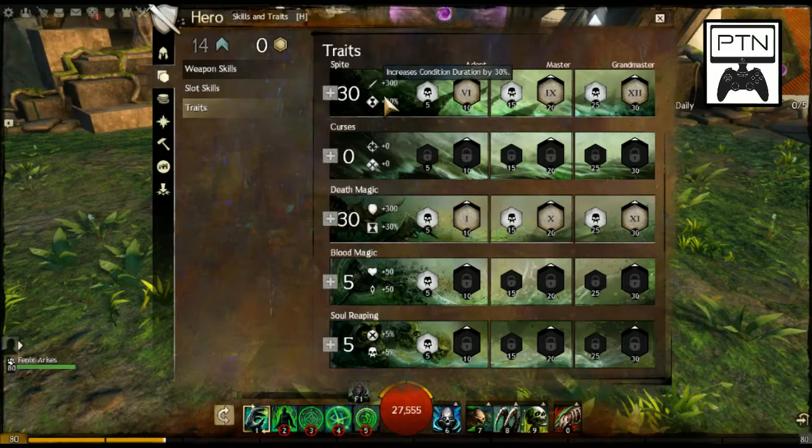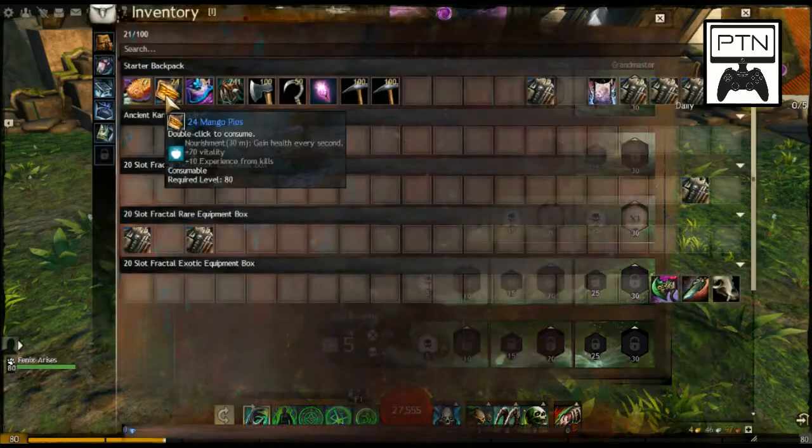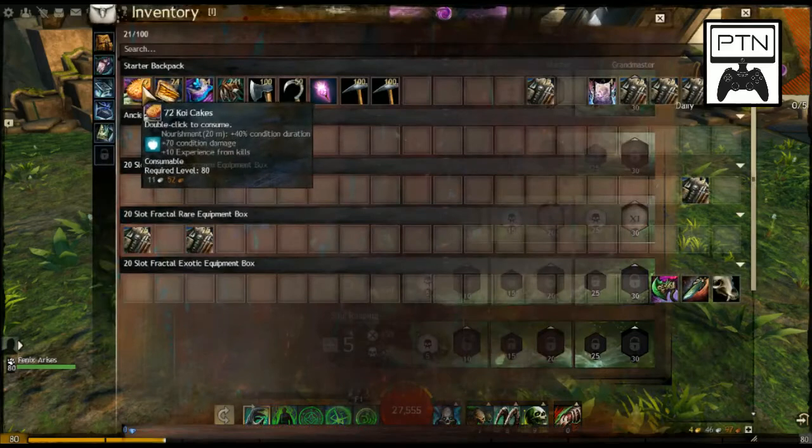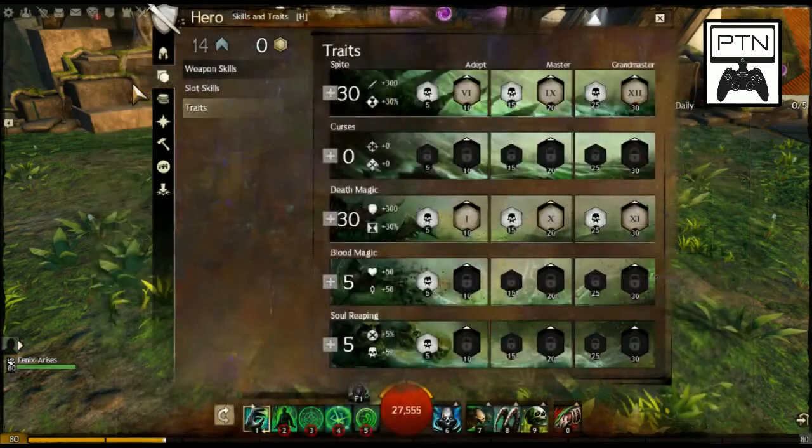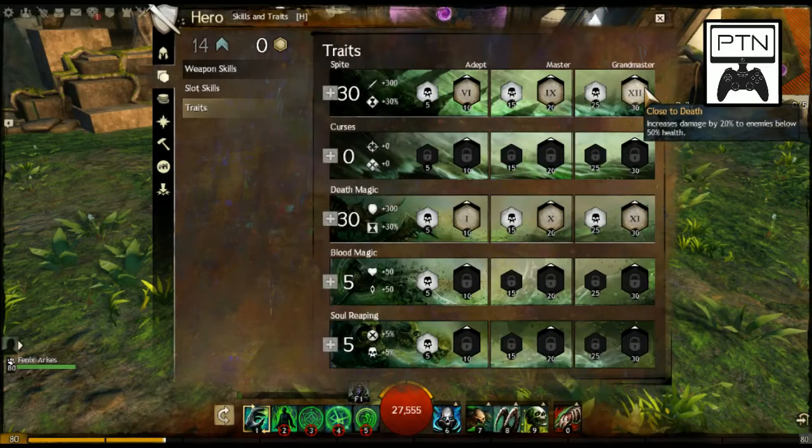I usually combine this with food — specifically something called Kawaii Cakes that I use, which adds 40% condition duration. That's very valuable, especially along with the 30% boost from the trait line. Foods are a great way to boost your stats — we'll be doing a 'Teach the Noob' episode on foods because they're a wicked way to boost stats and help in combat.